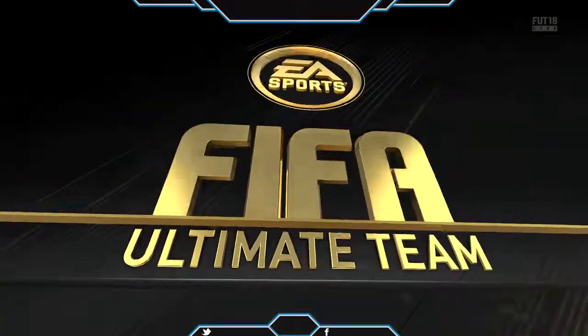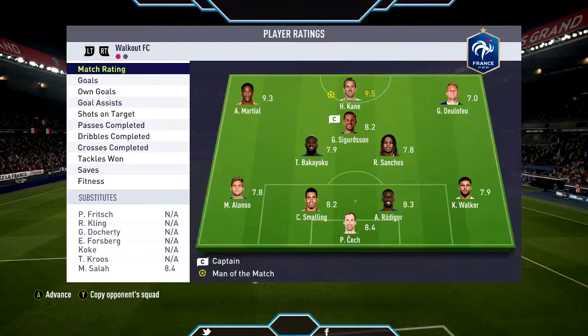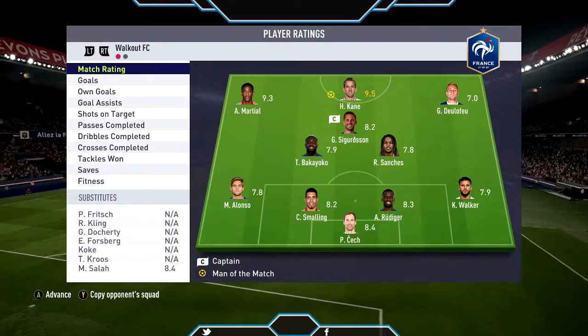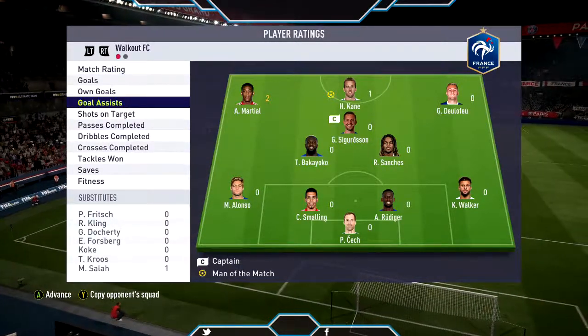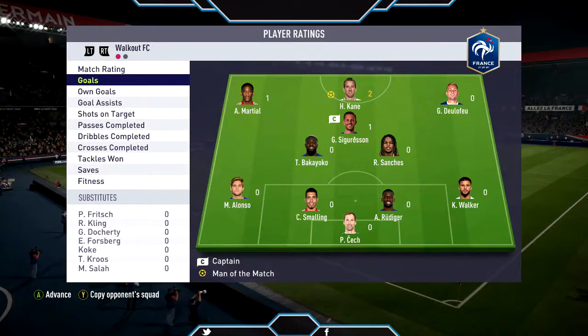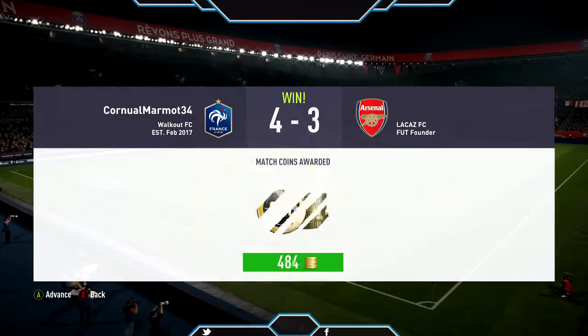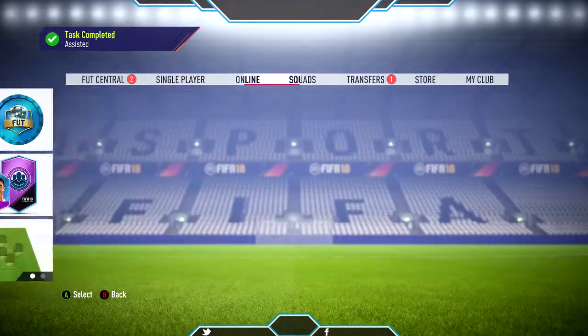We won! That's how we do it. Harry Kane with Man of the Match, Martial with a 9.3, Betteke with an 8.4, Rudiger 8.3, Smalley 8.2, and Sigurdsson 8.2. Two goals for Harry Kane, one for Martial, one for Sigurdsson. Two assists for Martial, one for Kane. We got 1,800 points, which takes us to Bronze 1. I'm gonna play a couple more Squad Battles games off-camera and try to get the best rewards.